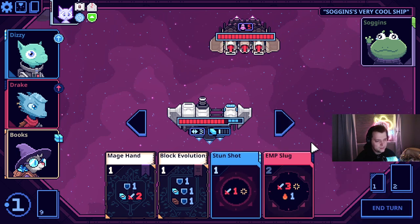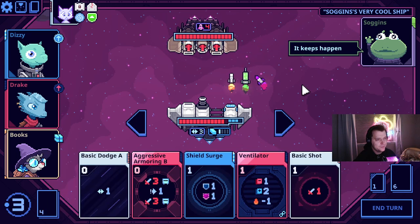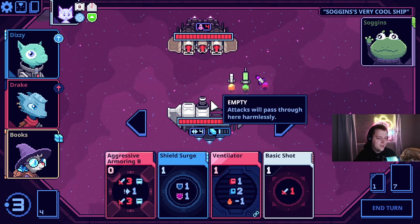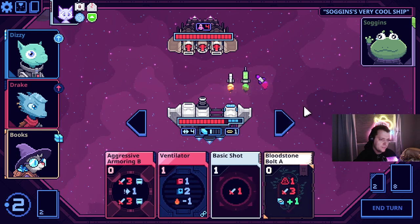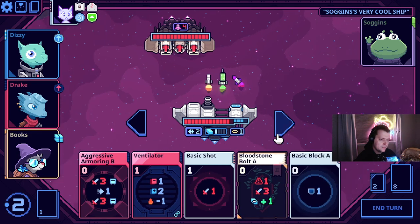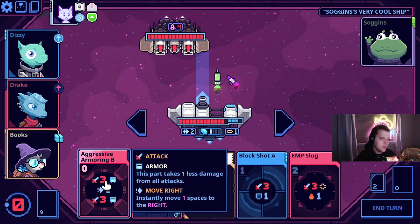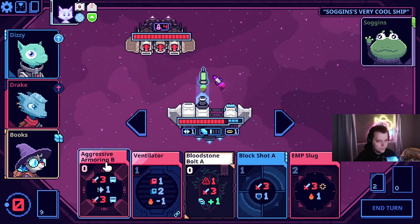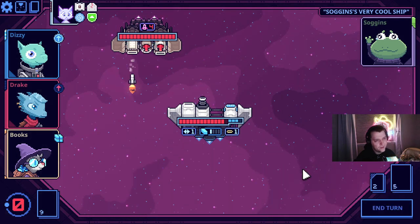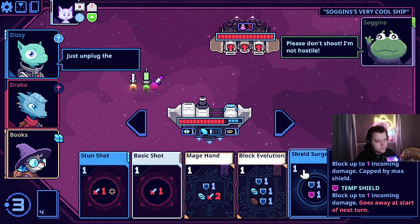We can move a ton and stun one of these shots, but... Sagans, very cool ship. Gonna get hit by one. What if we shoot? We should have aggressive armoring to take out two of them. What if we do that now? That's like all of our evasion. Maybe it's enough to keep this guy alive — oh, it's kind of enough to keep this guy alive. That's interesting.